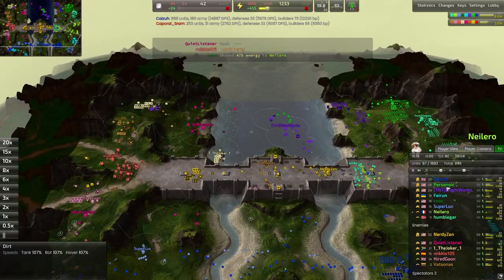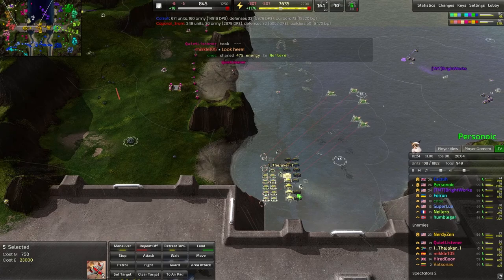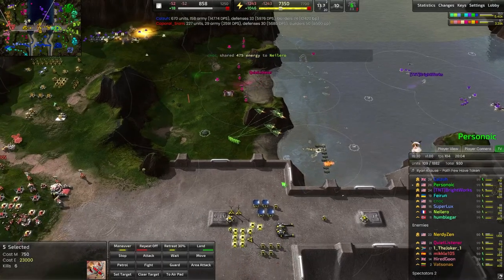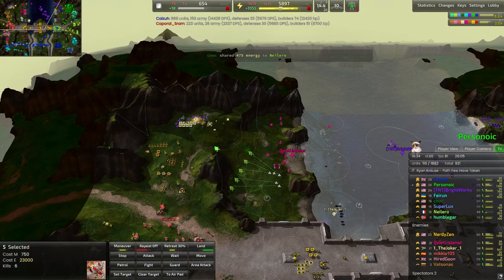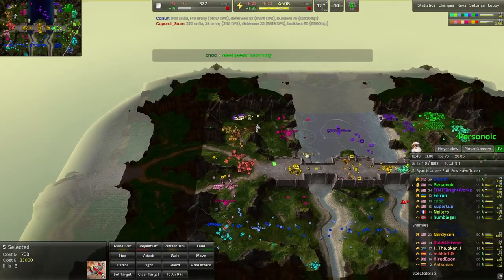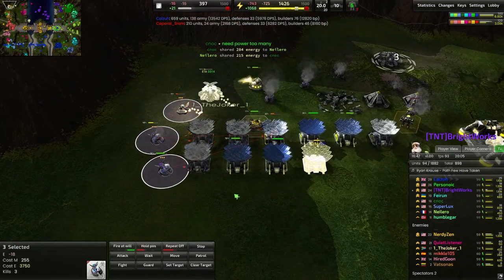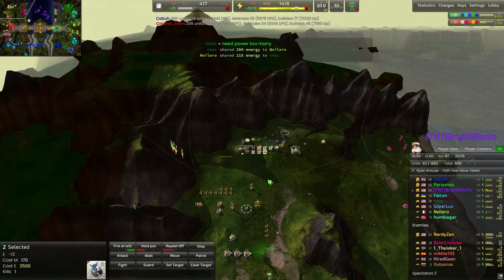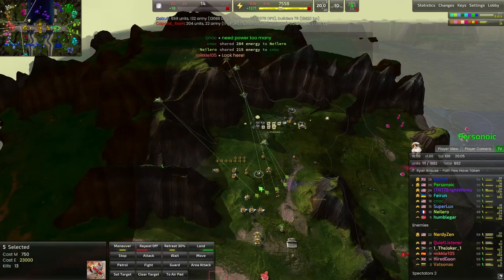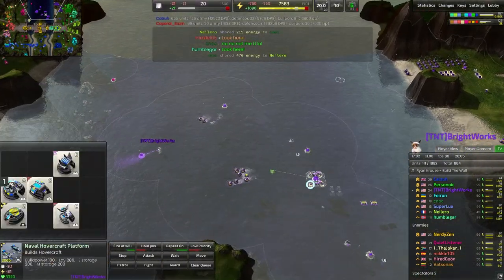Very nicely done by Pursanoic to get that fighter screen up and running — very nicely done. You never know when somebody on the other team is going to go for that really dangerous bombing run — that unscouted bombing run that could have been completely prevented. Meanwhile, Quiet Listener has taken over the northern facility, taking over a southern commander as well. These Seekers just continue to be completely, helplessly annoying in the back lines, but also giving vision — so it does allow these bombers to target a little more accurately. I'd love to see them blow up all these advanced fusion reactors.